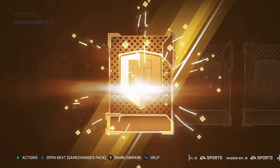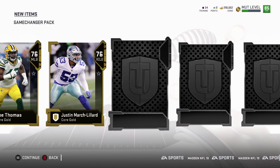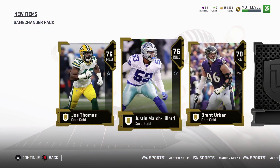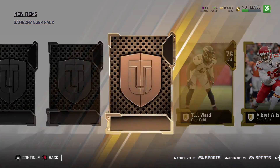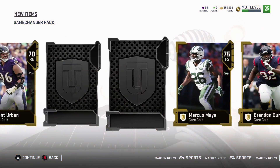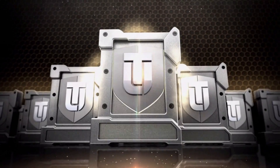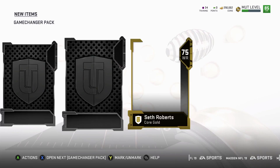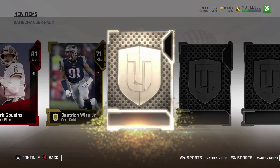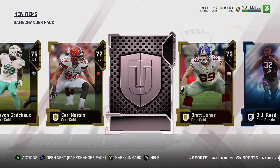Wasn't bad — four more. Joe Thomas, Justin March-Lillard. I always like to do two or three in the front and then go backwards. I feel like that helps — just my method of opening them. This one's gonna be all gold — yep, all gold, that sucks. Come on, it'll be worth it if I get an 86 or higher. Oh, 86 Kirk Cousins — first I thought it was a good animation, but nope.